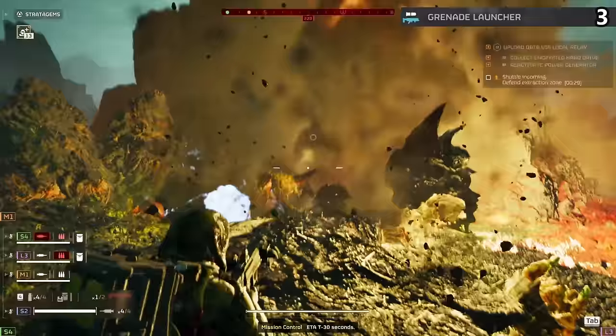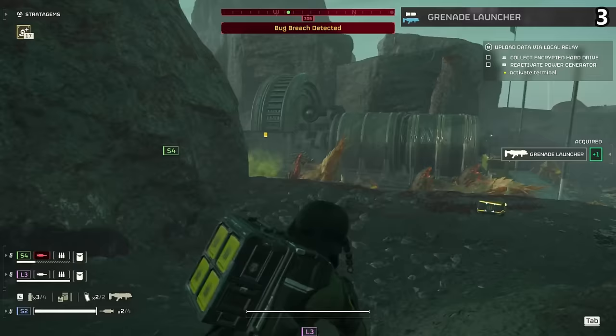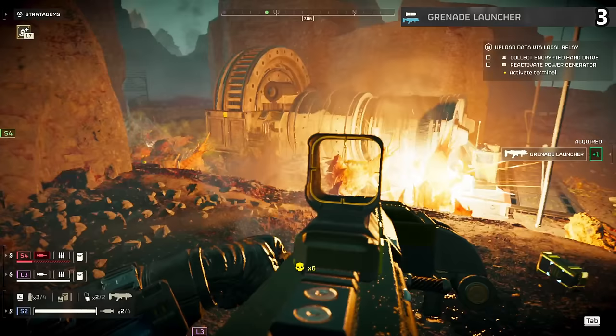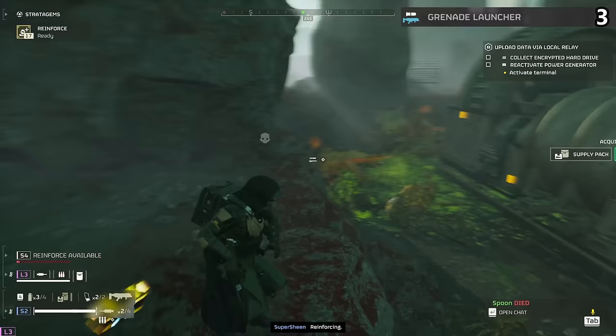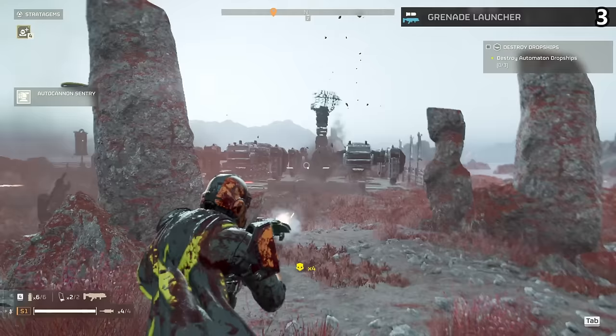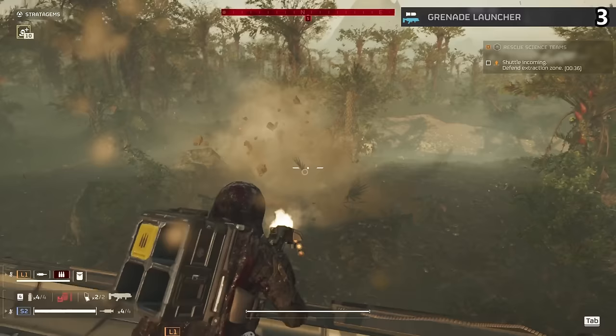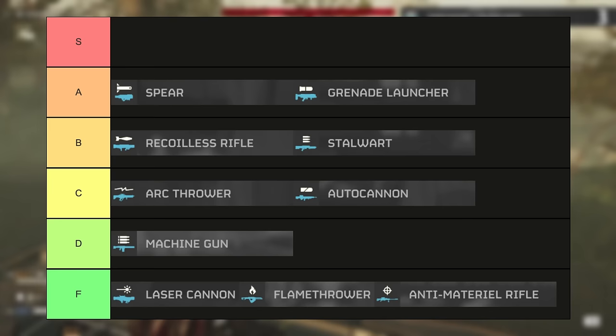The grenade launcher is the best weapon to run alongside the supply backpack. This allows you to reload your team or yourself with four extra packs of ammo. I couldn't figure out how to do this for the longest time, but five on the keyboard — and I think down on the D-pad for controller — grants yourself the ammo. With this, you have basically infinite grenades covering a large radius and taking out enemies in seconds. Honestly, it's the perfect weapon other than its ammo efficiency, which thankfully we can completely fix. A tier.